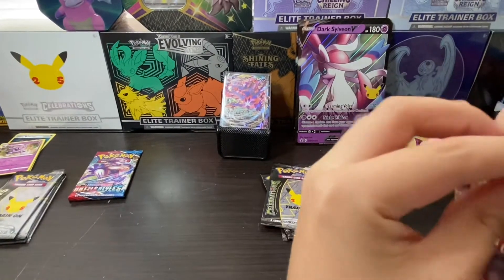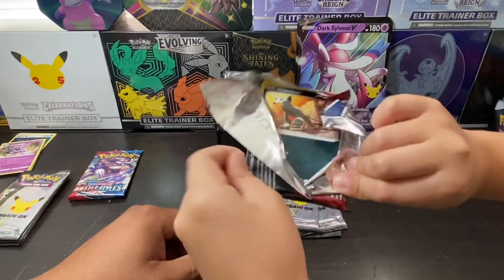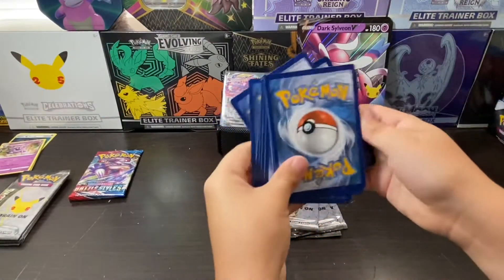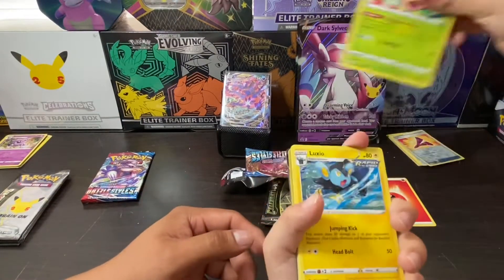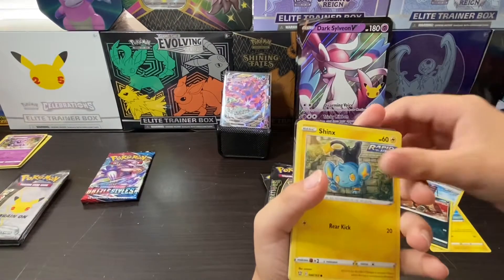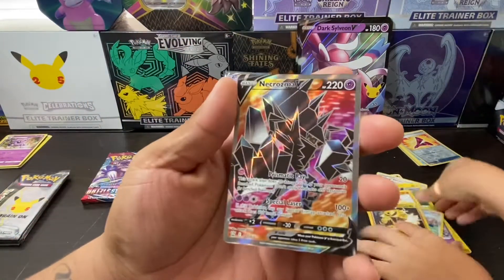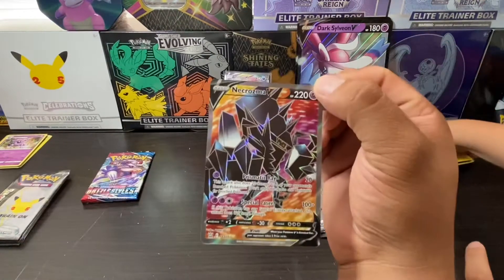We need two Battle Styles packs next. Code card for you guys. We got Whirlipede, Eelektross, Tower of Waters, Houndour, a Shinx, a Gligar, Spoink, Bronzor, reverse Electivire — and a Necrozma V guys, wow, full art! Man, I picked the wrong box!